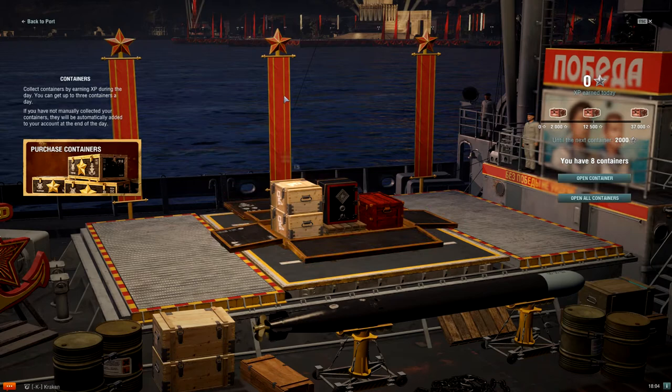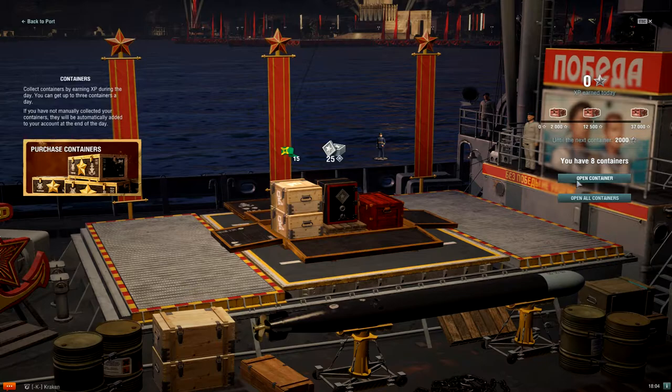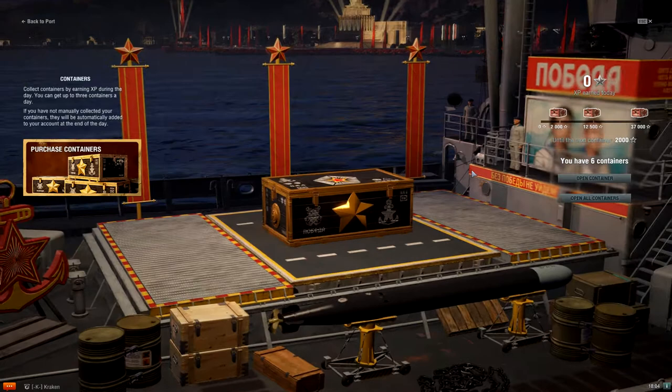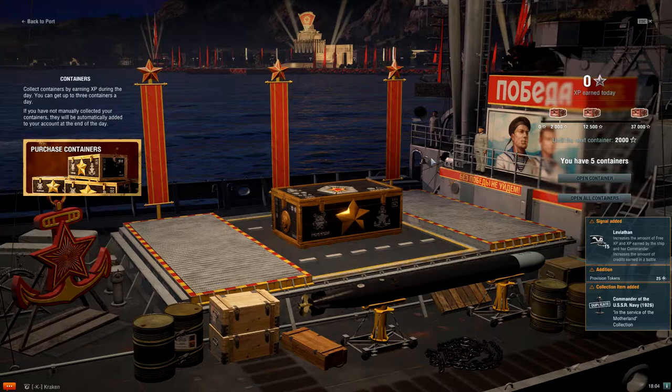This is all part of the second half of the victory event running on the server right now. The first one was for all the allowance tokens, which could be used to purchase a tier 7 premium cruiser Lazo. I picked one of those up — she is a ton of fun. Tier 7 is a real sweet spot for playing ships right now; the matchmaking is really good at tier 7. As soon as you step up to tier 8, the matchmaking gets significantly worse because you'll find yourself up-tiered into tier 10 games very commonly.